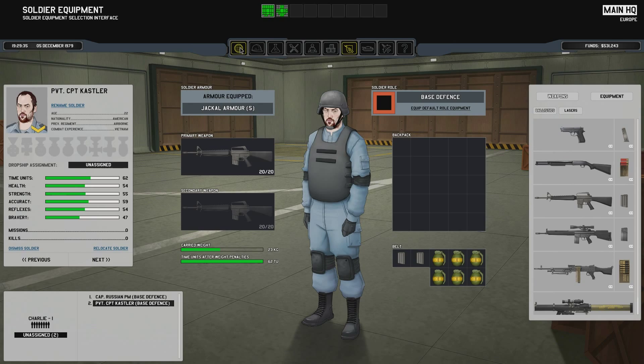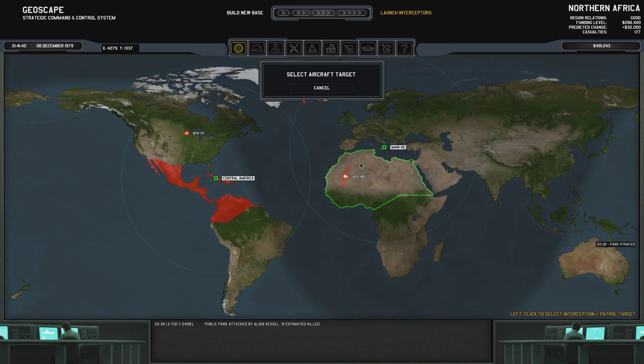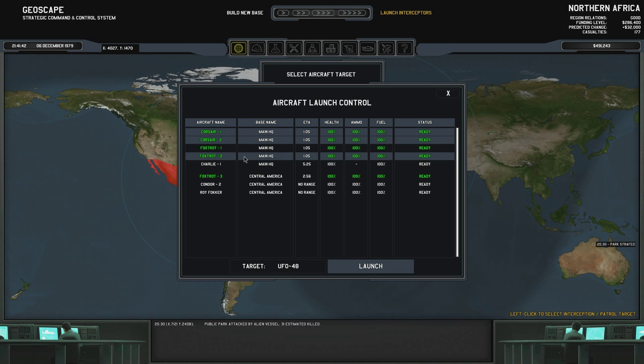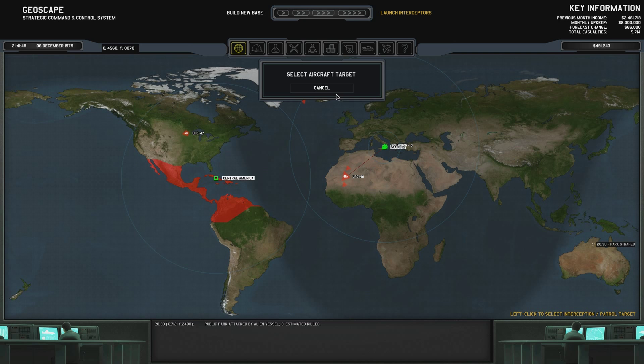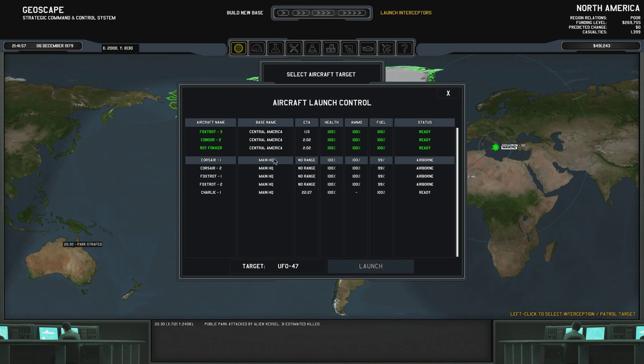Give me something to shoot down. There we go, already quite a few of them. Ah, this one has escort. And that one has escort as well. Let's send both the Corsairs to that one, and send the Foxtrots to that one. This one is a small one, so one Foxtrot should be enough, I believe.